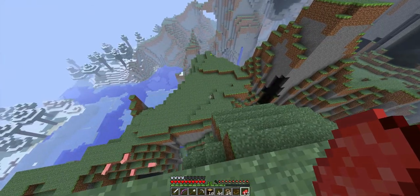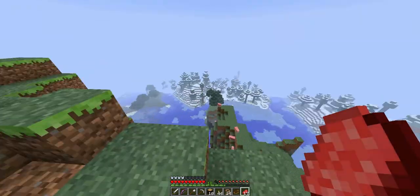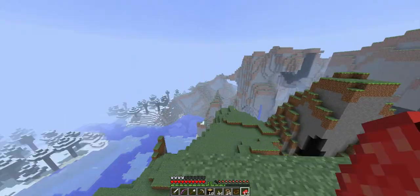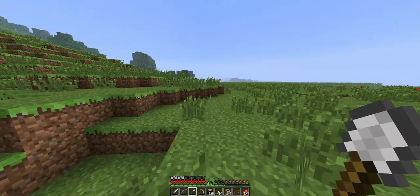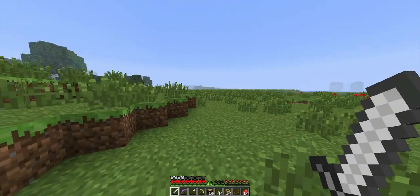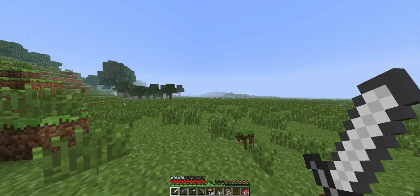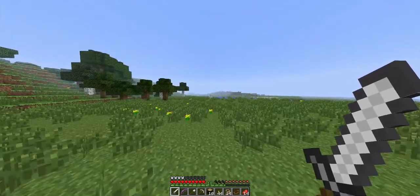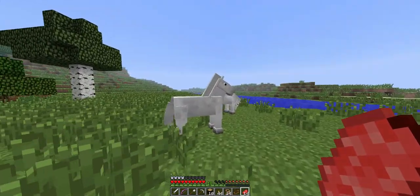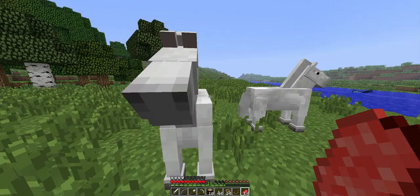Horses, where are you? I want you. I'm going to go find a plains biome. Be very quiet. I think I just caught sight of a horse. There they are. Engage. Horses, horses. Oh, look at them. Hi there buddy. You're a pretty horse, ain't you? I want to ride you.